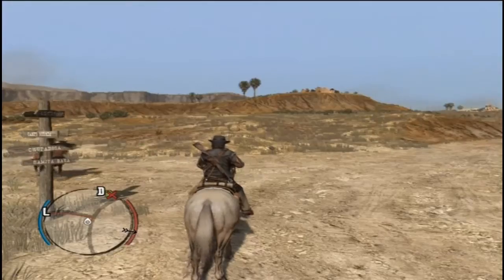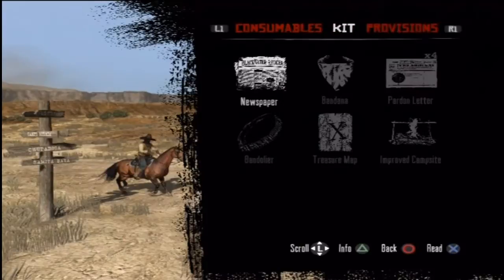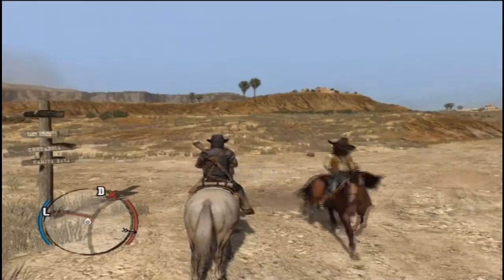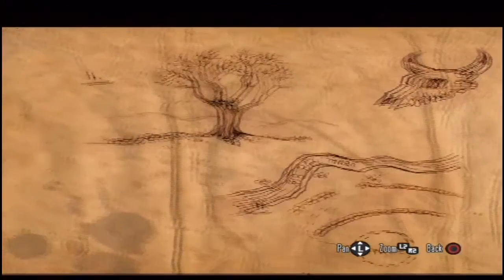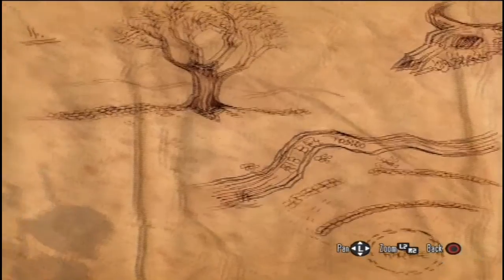Hello YouTubers, CDMangaka here, bringing you another Treasure Hunter Challenge video. This is for all the treasures located in Mexico, which is the southern part of our in-game world map. There are four of them, so we're going to hit these as fast as we can. The first one we get after the treasure in Tumbleweed, which you can see in the first part of the Treasure Hunter series I've done.